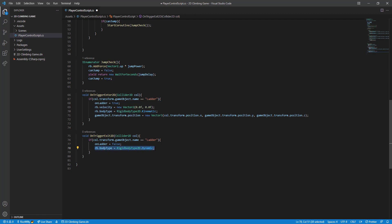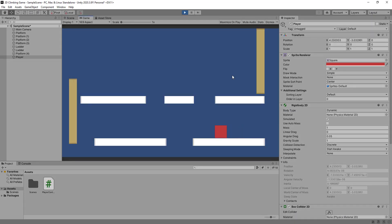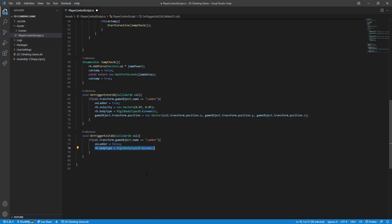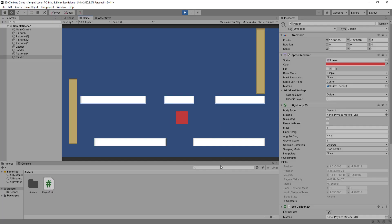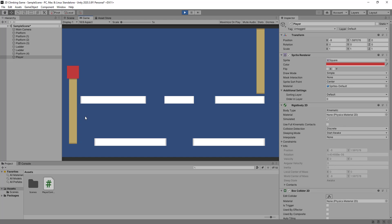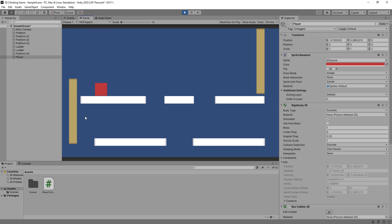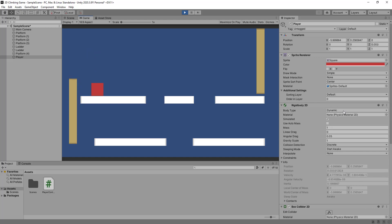When leaving the ladder we set `onLadder` back to false and change the body type back to Dynamic for full control again. In the demo you can see the character still moves around normally, and when jumping into the ladder it snaps into position. The Rigidbody switches to Kinematic and you can climb up and down — though there's no code yet for gracefully getting off.